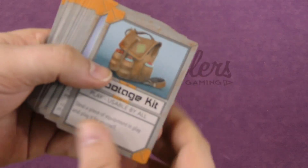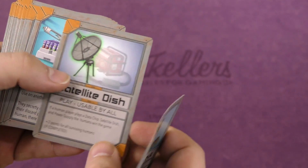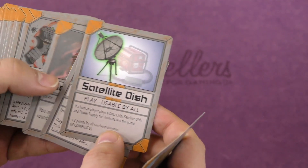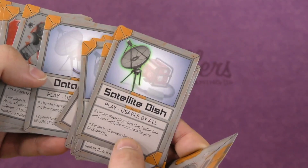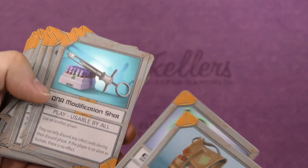Let's take a look at some examples of the cards. There's a sabotage kit where you can steal a piece of equipment someone else has played. There's a satellite dish — if you have the satellite dish, a data chip, and a power supply, and one human player plays all three of those, they win.